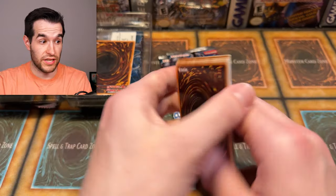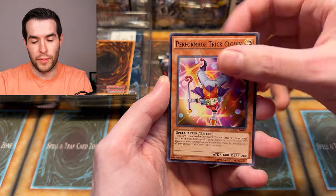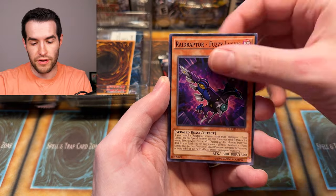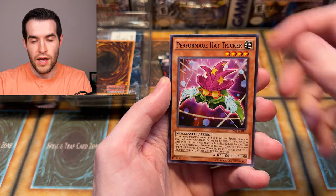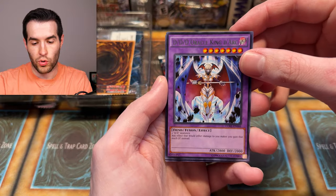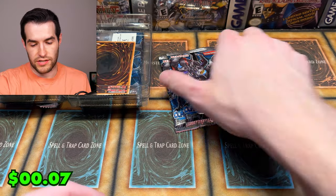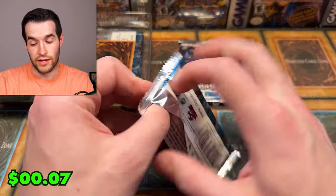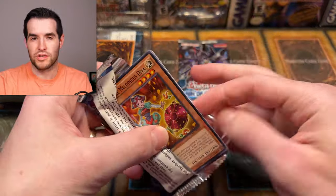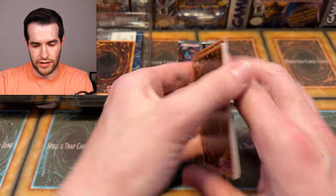Let's try not to have any stuck together again — that's not awesome when that happens, especially if it's a ghost rare, that could be disastrous. We have Black Metal Dragon, Flame Meter, Four Mage, Strict Clown Raptors. We have Fuzzy Lanius, Ignition Phoenix, Performer Mage, Hat Tricker. We have DDT, Oracle King at the Arc. Nothing stuck — Extinction on Schedule.